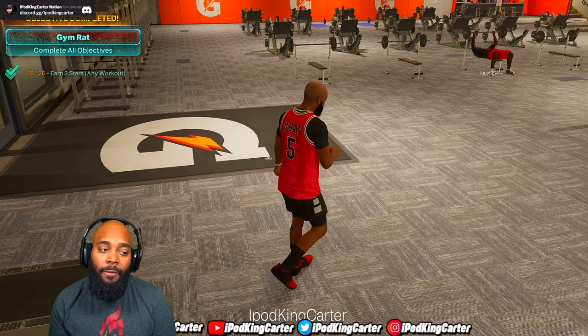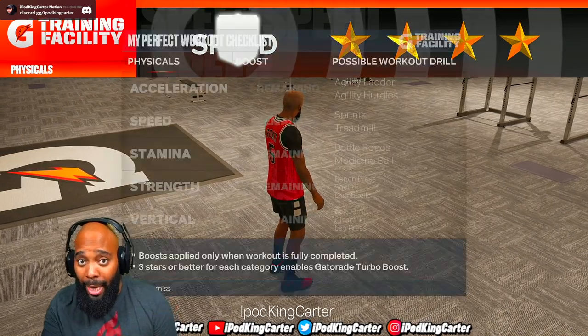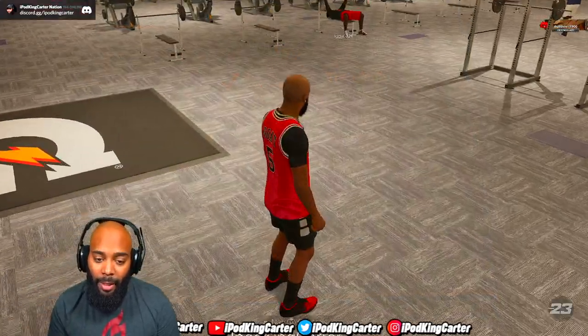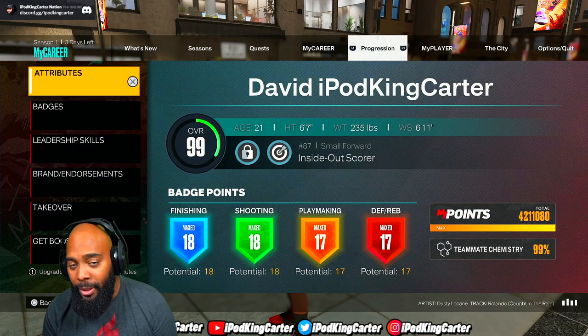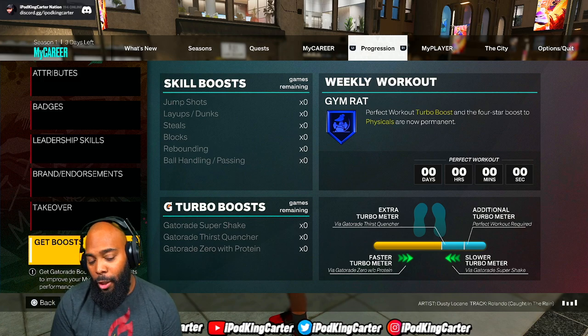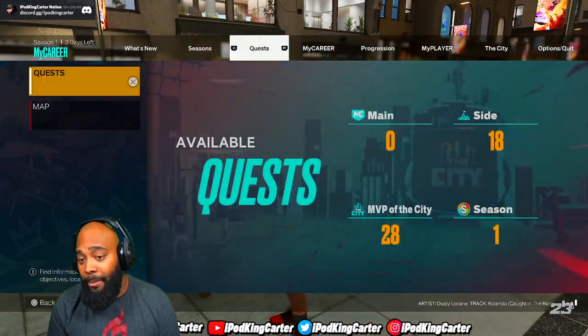Finishing off gym rat is probably the best thing I wanted to do since 2K came out because I didn't want to make any build until I knew I was getting gym rat. The gym rat badge is earned — I don't have to work out ever again. I'm a big proponent of not purchasing boosts unless I'm in a gaming tournament, so I'm never buying anything ever again. I need to save my VC for builds and clothes.